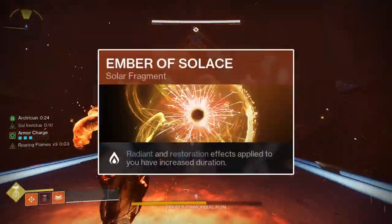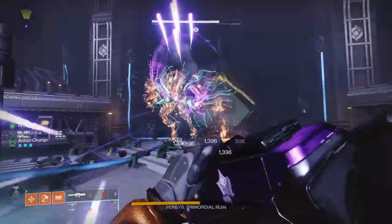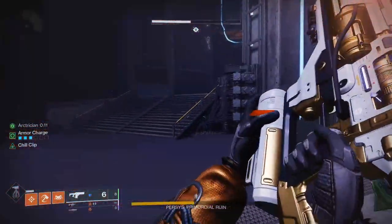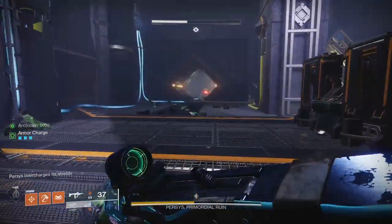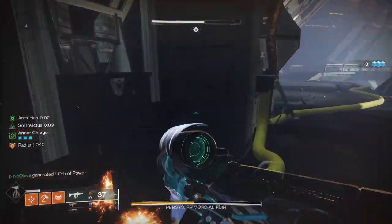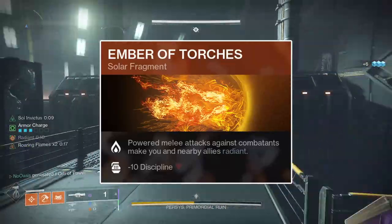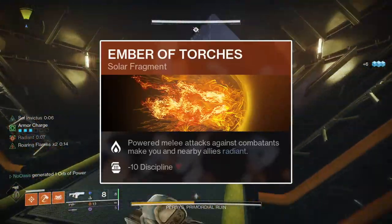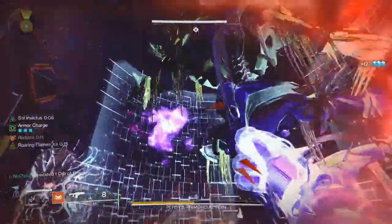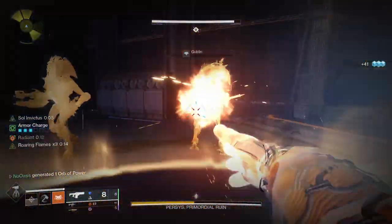The third Fragment is Ember of Solace, which increases all Radiance and Restoration effect durations by 50% — synergizing heavily with this build. Since sunspots give you Restoration for 10 seconds via Phoenix Cradle, Ember of Solace increases it to the maximum duration of 12 seconds every time you step in a sunspot, giving you more freedom to pick targets carefully. Ember of Solace also affects Ember of Torches, which makes you Radiant for 8 seconds upon dealing damage with a powered melee attack — extended to 12 seconds with Ember of Solace. Note that Ember of Torches lowers your Discipline stat by 10 points.